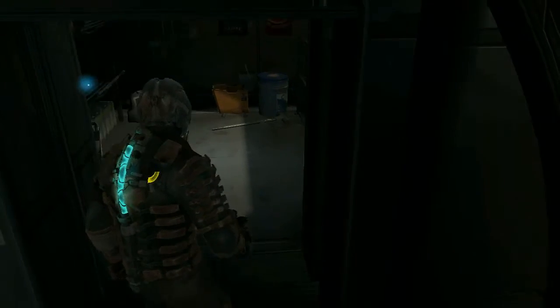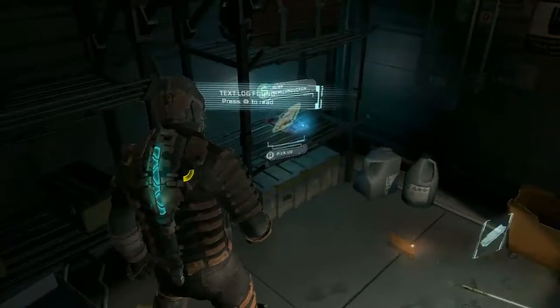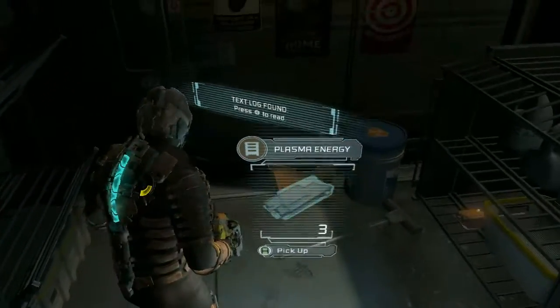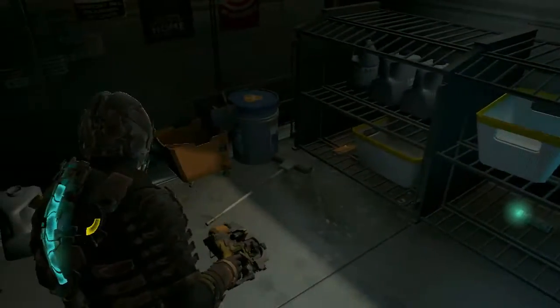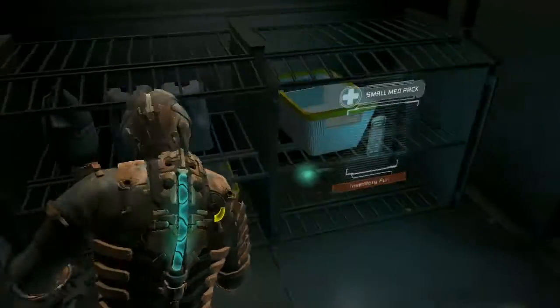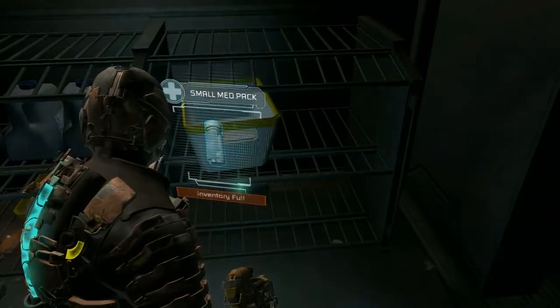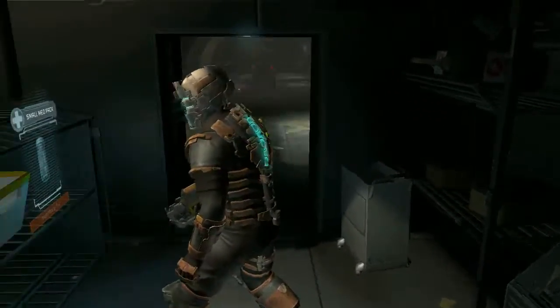There's a schematic for basically every item, and you have to pick it up before you can buy that item at the store, so definitely go in here. There's also a Ruby semiconductor — I don't know if this shows every time — but it's worth about ten grand. Those semiconductors have no value except for selling them; don't hang on to them thinking you'll need them later. Sell them — that's what they're for.